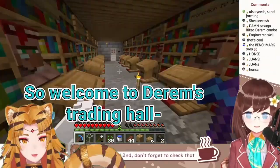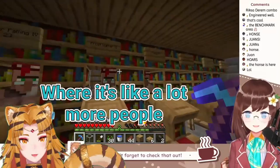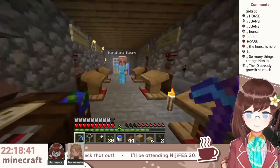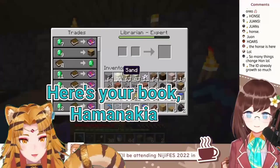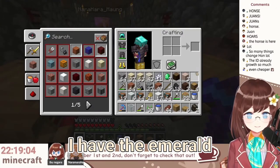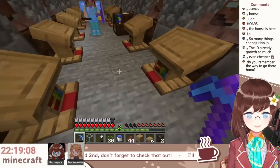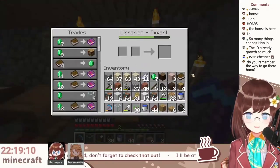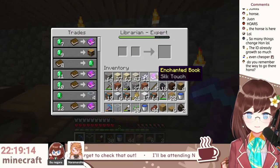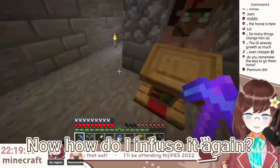I really do need a tour of this. Welcome to Darem's trading hall — it's a lot more populated here. Oh, it's not even eight, it's seven. There's your book. Wait — I have the emerald but not the book. Yeah, here you go. Okay, and then this — oh wow, I got it! Thank you so much.